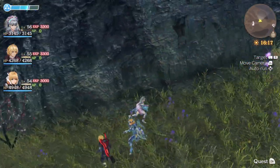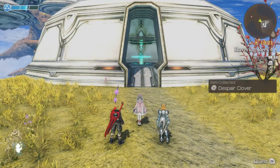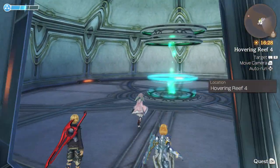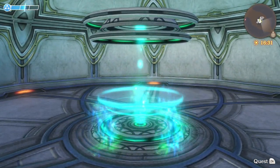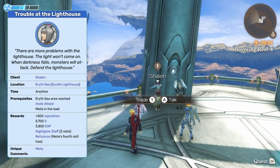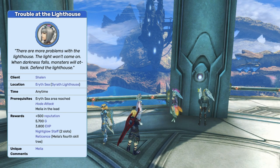With that complete, we jump back to Sirith Lighthouse to net ourselves Melia's fourth skill tree. A quick jaunt through the teleporter to the top, skipping the time I spent fruitlessly checking the shop. And we can get started.